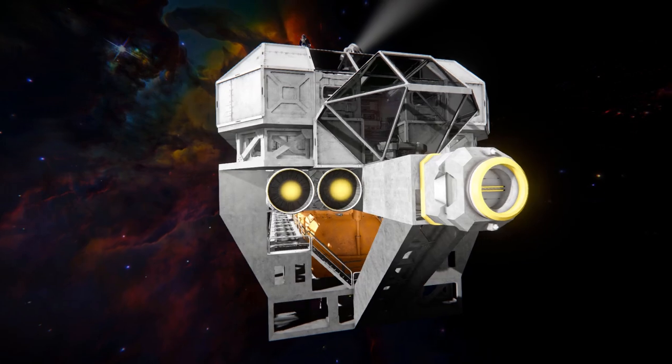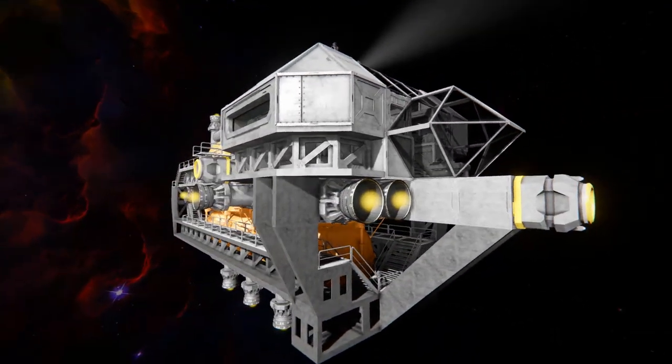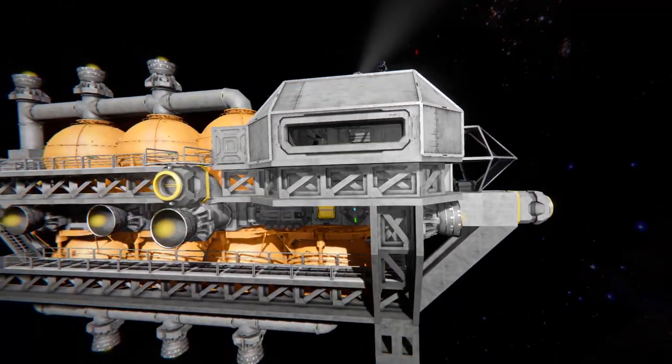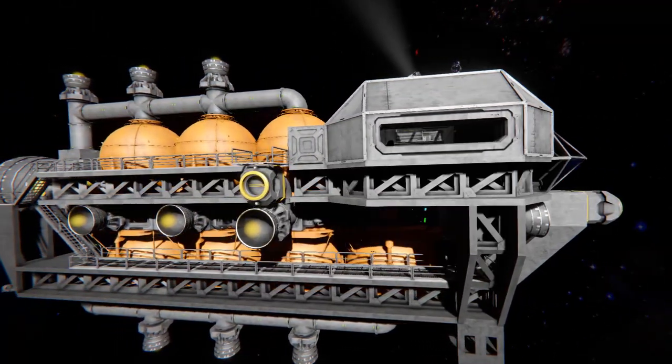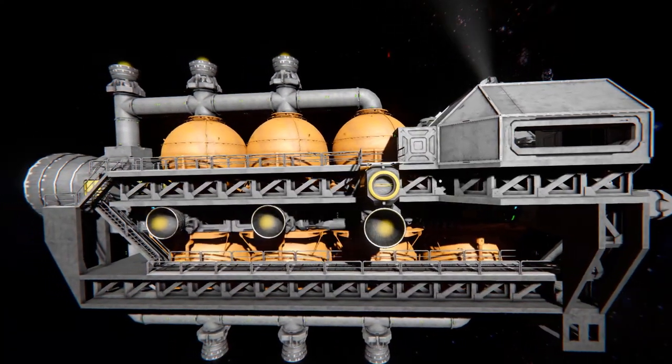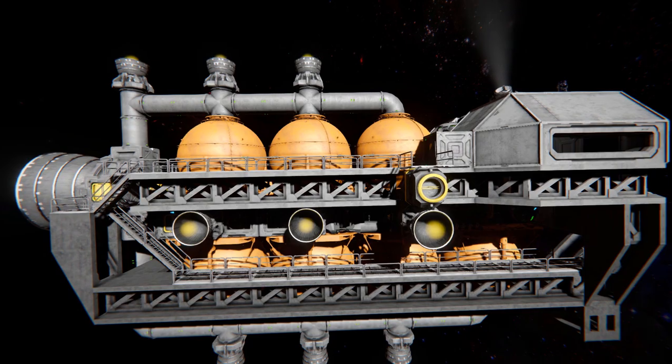Moving around onto the side, we can see our beam blocks have been put to very good use. There are some more windows here inside our living quarters. We can see the rest of our hydrogen tanks, another connector dock on the side, a couple more hydrogen thrusters, and our lovely catwalks to walk all the way around from the bottom to the top.